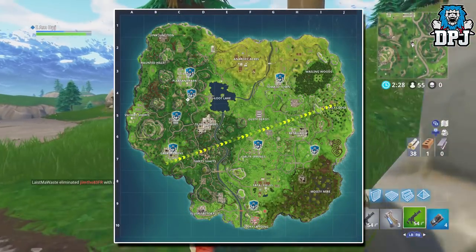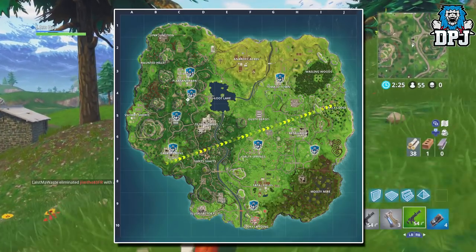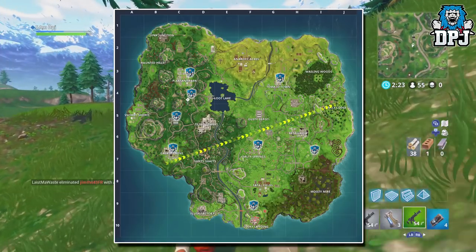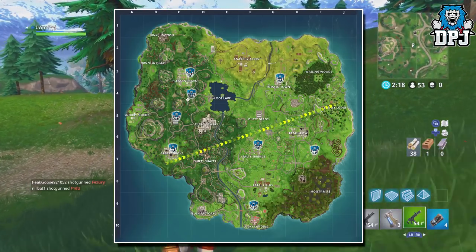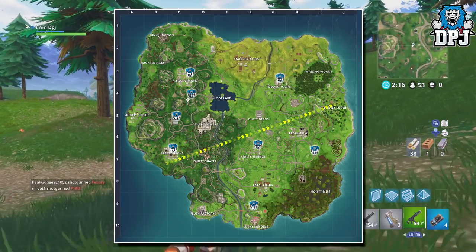Now on screen we can see the locations of these gas stations and there are 8 in total. I will show you guys the location in game of each, but if I were you, what I would do is simply land west of the map and make my way down or up.